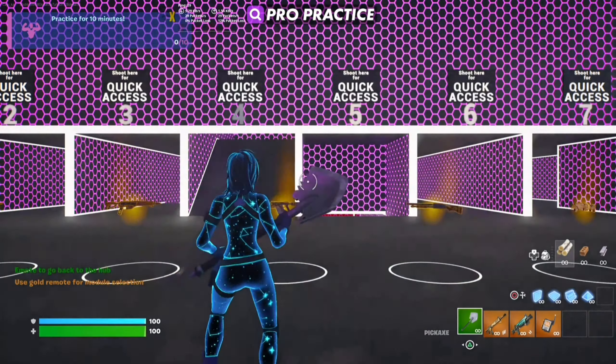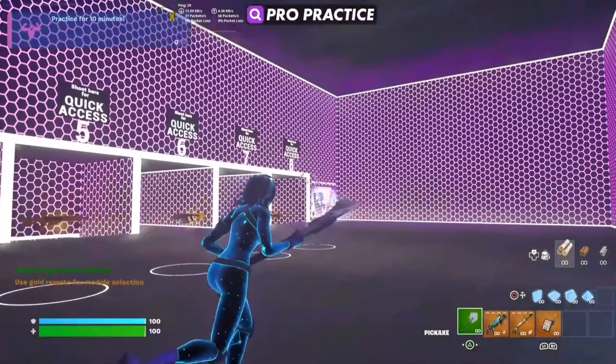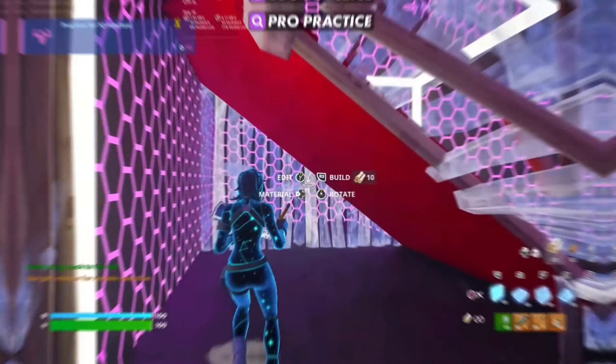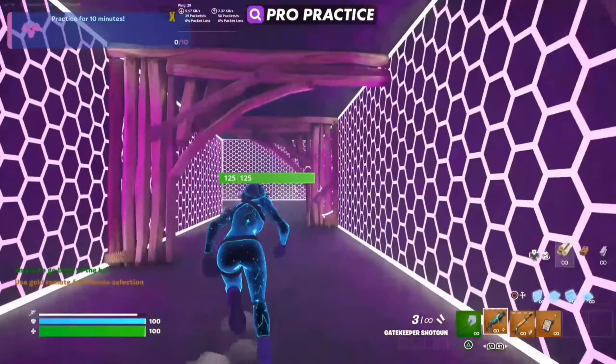Once you're in the map you can choose between peace, aim, and build. I'm gonna start off with peace control. Once you get into the peace control map you're gonna see eight trials, and what Mr. Savage does is he does all of these practice trials.